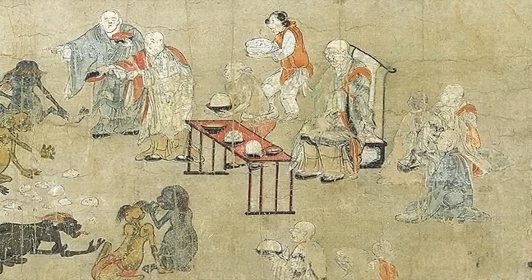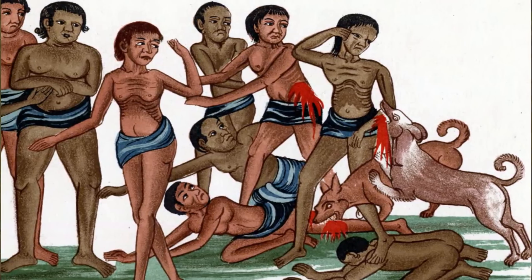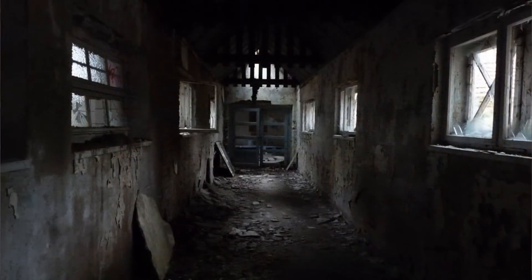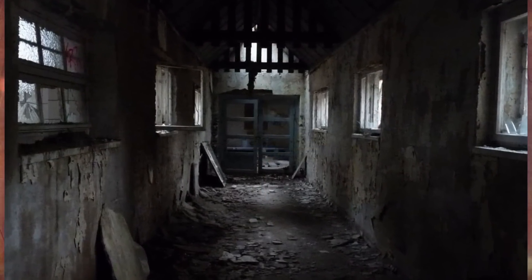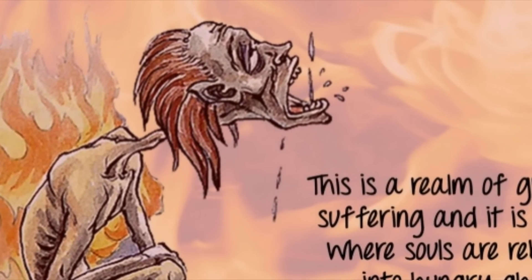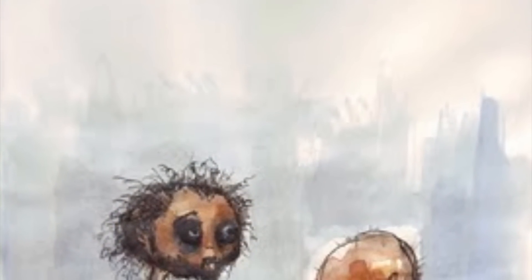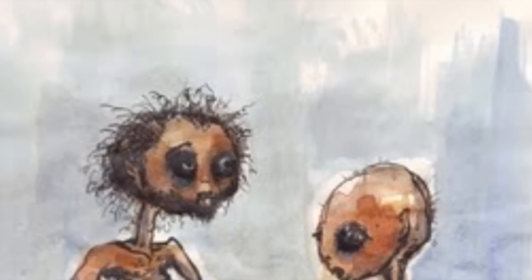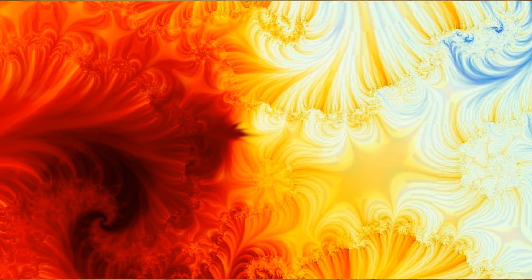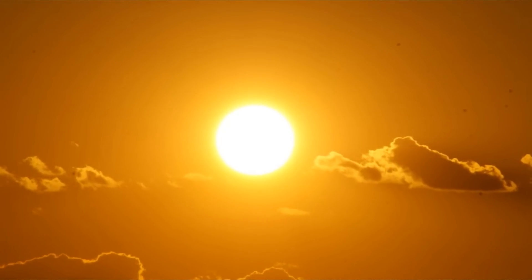Pritas are often depicted in Japanese art as starving human beings with bulging stomachs and inhumanly small mouths and throats. They are frequently shown licking up spilled water in temples or accompanied by demons representing their personal agony. Pritas dwell in the waste and desert places of the earth and vary in situation according to their past karma. Some find food or drink but find it very difficult to swallow. Others find the food they eat seems to burst into flames as they swallow it. Others see something edible or drinkable and desire it, but it withers and dries up before their eyes — as a result, they are always hungry. In addition to hunger, Pritas suffer from immoderate heat and cold; even the moon scorches them in the summer while the sun freezes them in the winter.